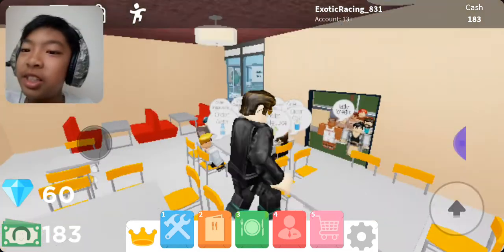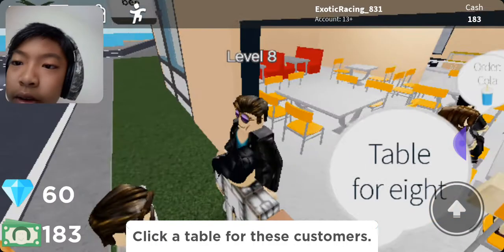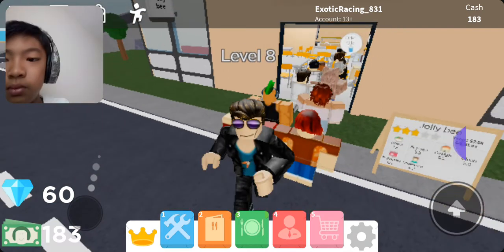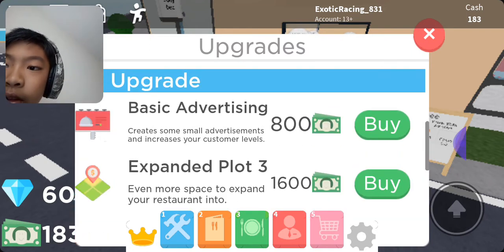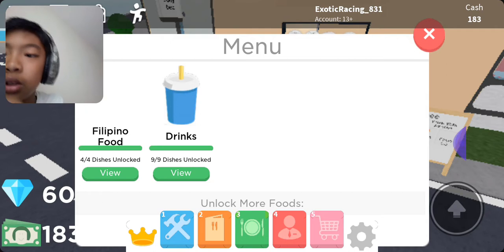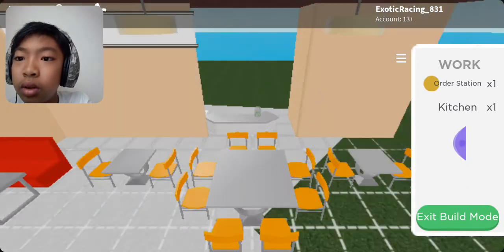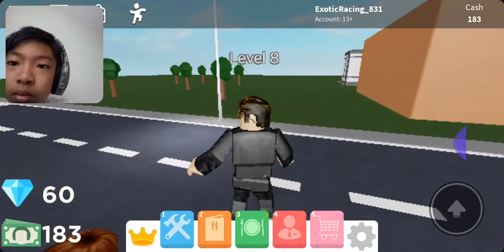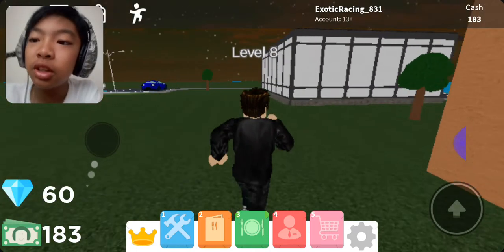And there's my restaurant. Please don't put this copyright because I didn't even name it the right thing. So it's over level 8 — you're welcome. We can have some upgrades, which is basic advertising or expanded plot. We have all the drinks and dishes unlocked, all the stuff we need. We just need to let the money run.